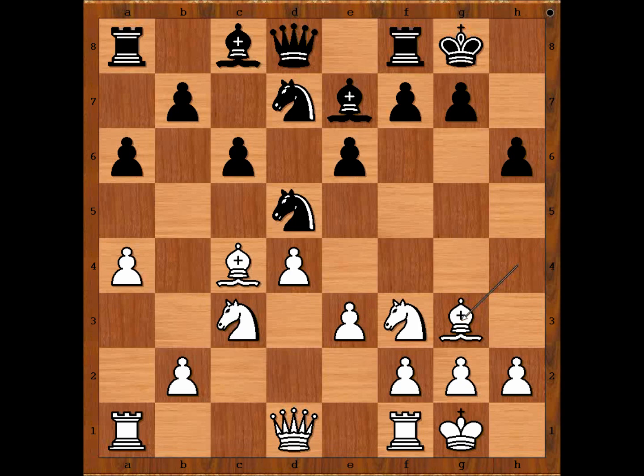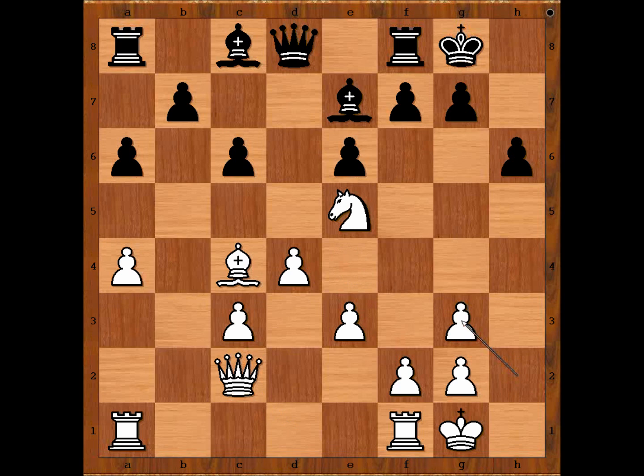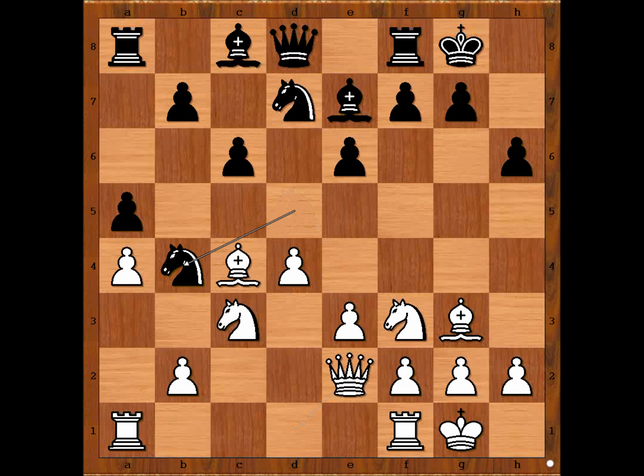Knight from d7 to f6 comes to mind, but Mitchell avoided this move because of knight to e5. One line goes like this: knight takes on c3, b takes on c3, knight to e4, queen to c2, knight takes on g3, h takes on g3 — and white is slightly better.